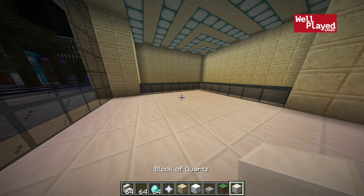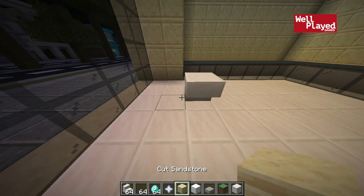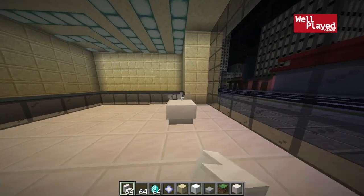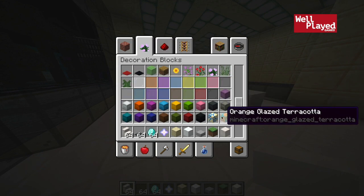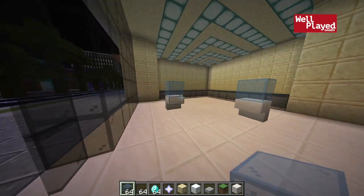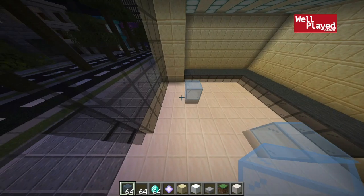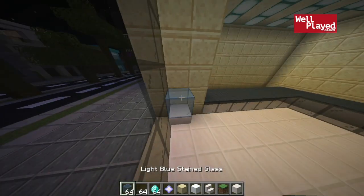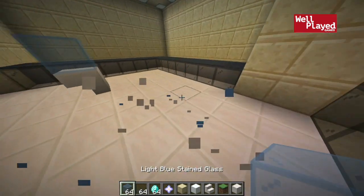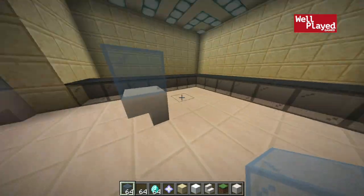That brings us to the general floor now. We've got our quartz blocks still here, but I think I'm going to use stairs — and in a few areas here I'm going to place some displays. I want to do one on either side sort of lined up with each other, maybe one block out like so — something for people to look at. The displays are kind of interesting because they don't really display anything, but they do look like displays. Maybe we'll use some cyan or light blue — something interesting. Those kind of look like little displays where you maybe have a couple jewels in a glass case. I like to put those out in the store for people to look at.